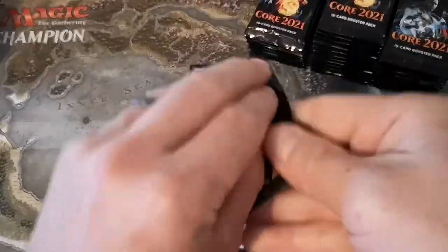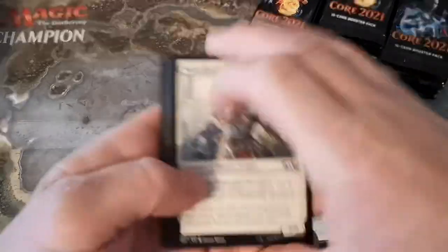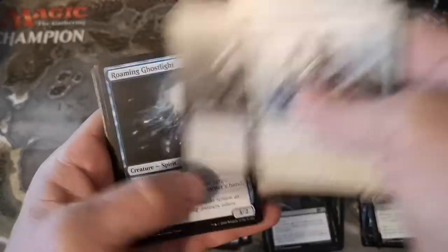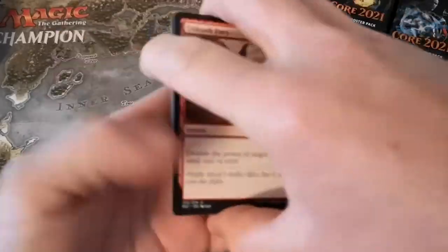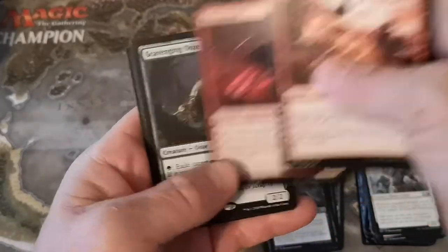Snaky deathtouch one-four, it's got a good butt on it. I think they had to - like to follow up something like Ikoria, especially with a collector booster box - they had to go for it.